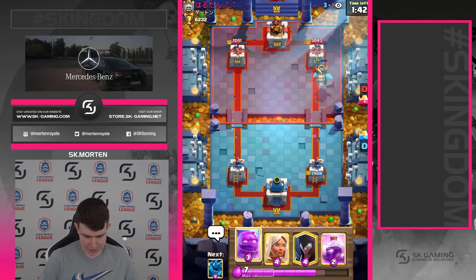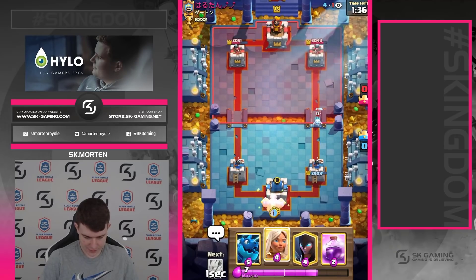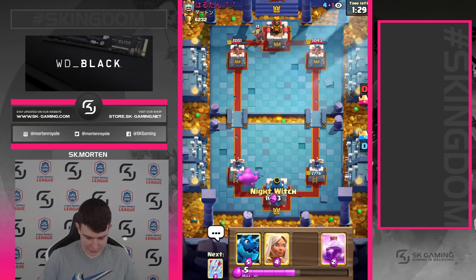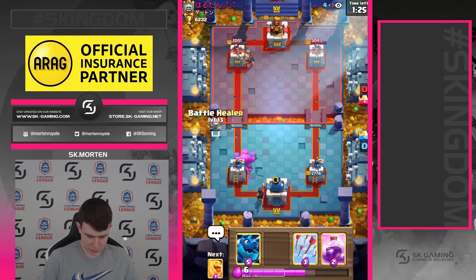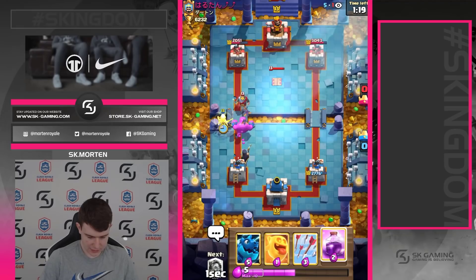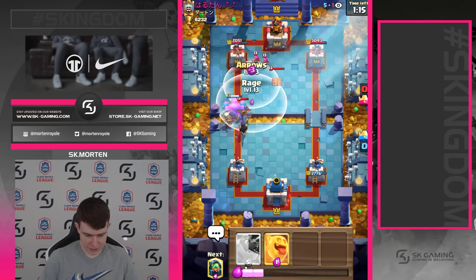Great skeleton spam, but right now since he doesn't have expo on cycle we can go for another elixir golem in the back. Let's see what he's gonna do — he doesn't have expo so he can't really punish us. Our way to go is going in with a knight bridge. We could go for battle healer soon; we're going to arrow first, then rage this.